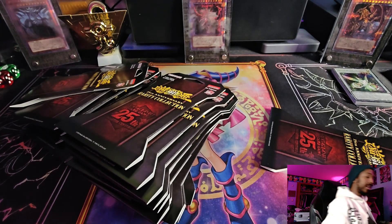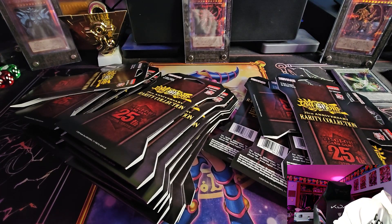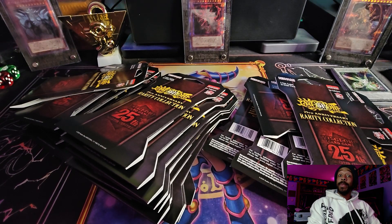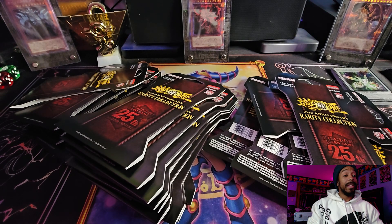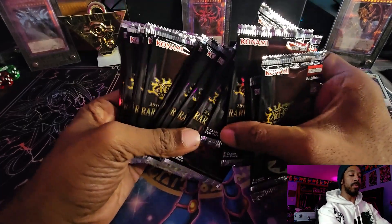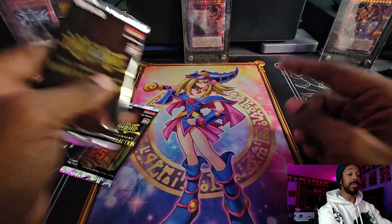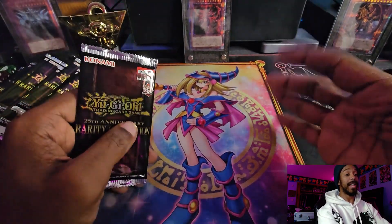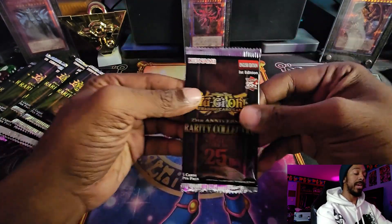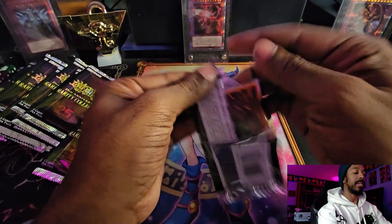Now we have our mission. So the target numbers are: three QCRs, three Platinum Secret Rares, five Ultis, and four Collector's Rares. We're going to see which one is going to win - the blisters or the booster box. Right now the booster box is a pretty hard contender because it already broke standard ratio. Using some camera magic - I'm going to go crack all the blisters open and come back.